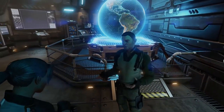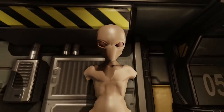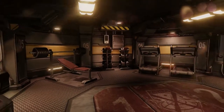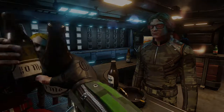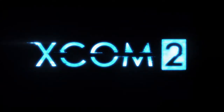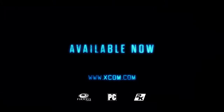See the Sky Ranger up close and head inside to take a seat. Check out some relics from the First War in the commander's quarters. Have a staring contest with Tygan, Shen, Central, or any of your staff. Go take a break from the aliens, explore the Avenger, head to the barracks, and spend some quality time with your troops.